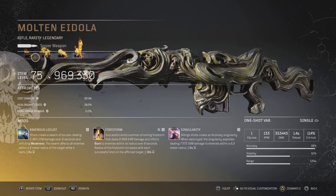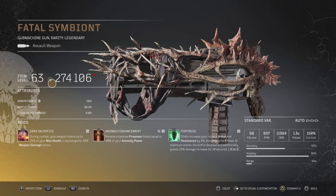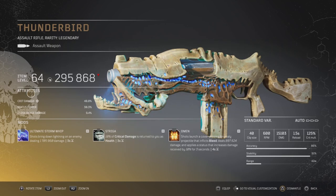Is this a god roll? The damage is just ridiculous at 969 — Singularity, Firestorm — throw that bad boy with Raven Locust, and once again it's a status monster. Here's another weapon I decided to keep. Not sure exactly if it's going to be fantastic at level 75 but it did drop with Fortress, Anomaly Enhancement, and Dark Sacrifice. This absolute beast — Thunderbird — I got two amazing rolls on here. It's at level 64, so not sure if it'll hold up at 75, but Omen, Come True, Stratega, and Ultimate Storm Whip — let me know if those are god rolls.